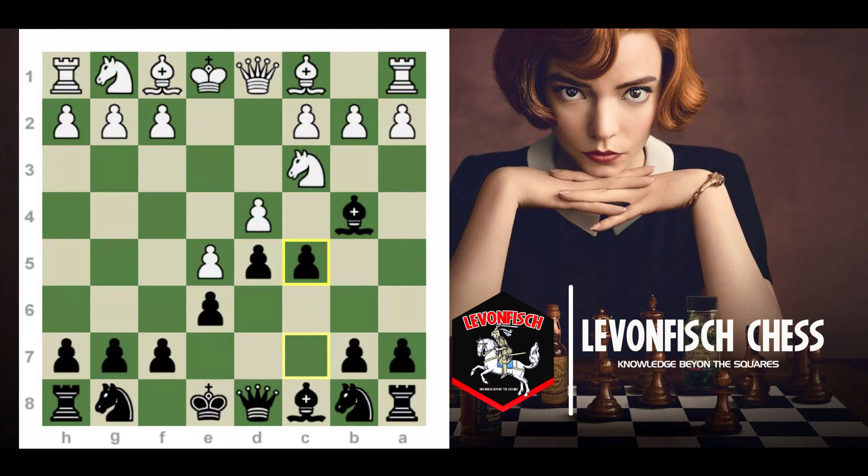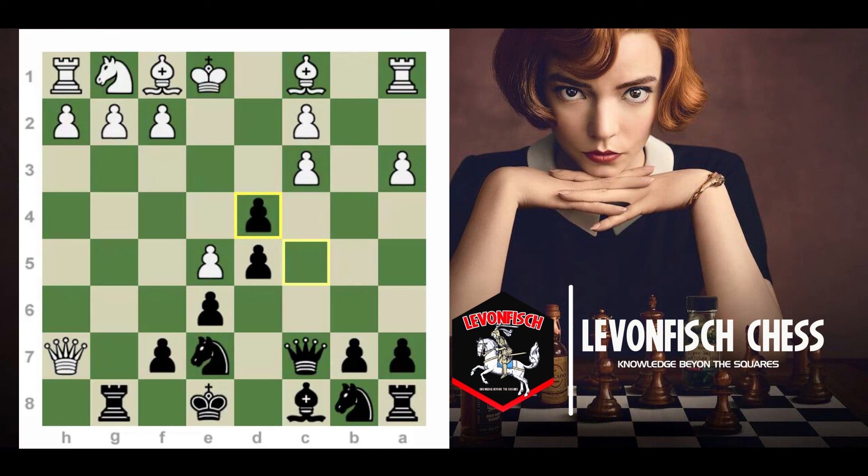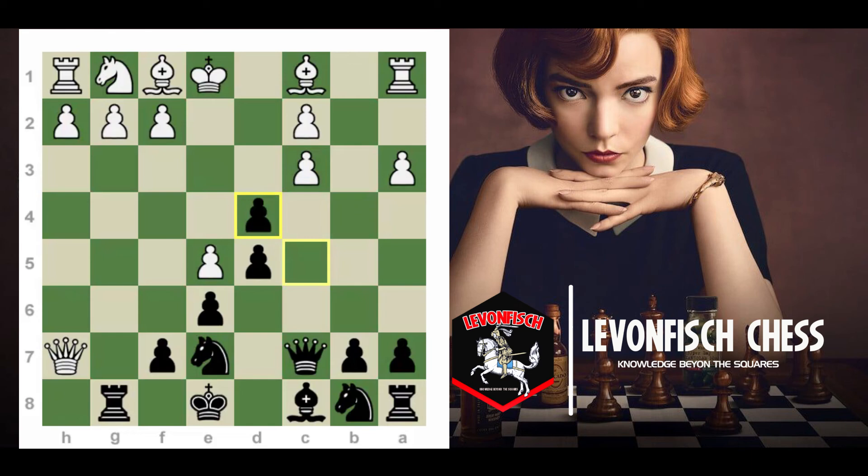Now we're finally going to be moving on to this line. As I mentioned, Qg4 is the most poisonous line. Now black is forced to make a commitment: you're either going to play castle and face the consequences of having your king here without the dark square bishop — with bishop e3 and all this attack that white's going to get — or you're going to play queen c7 and play the poison pawn variation, sacrifice a pawn, and face the consequences of giving up two of your kingside pawns.